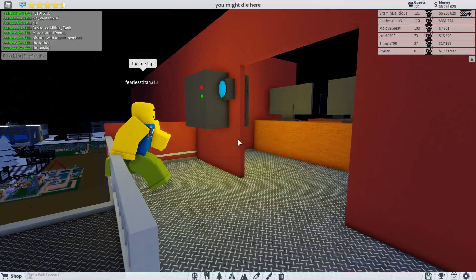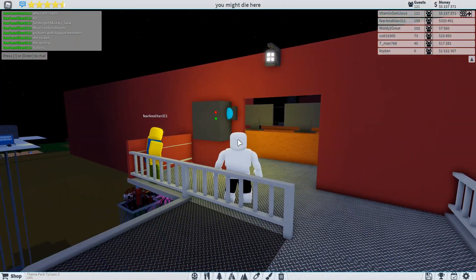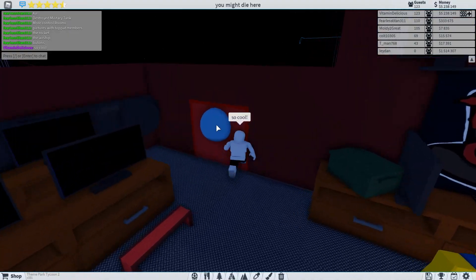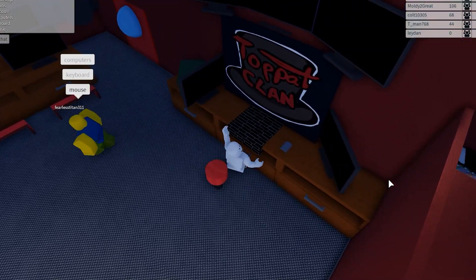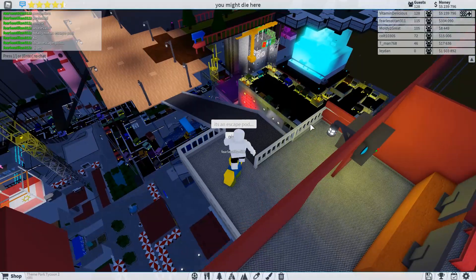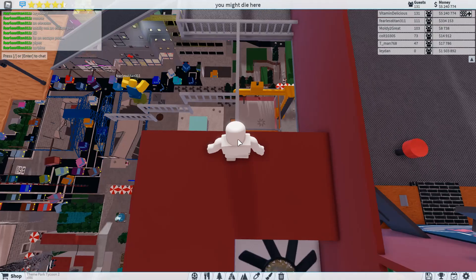Okay so this is the airship. Got some lovely buttons here — can I press them? Let's click it again — how cool is that? Oh another button. Got some more computers here. He made a nice little keyboard, and this is the mouse right there. He says this is an elevator — totally not an escape pod. What else do you have to show me my friend? Oh the turbine — wow look at that. Anyway let's continue the tour.